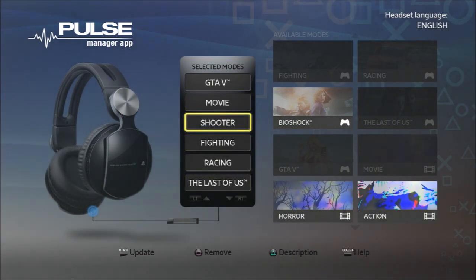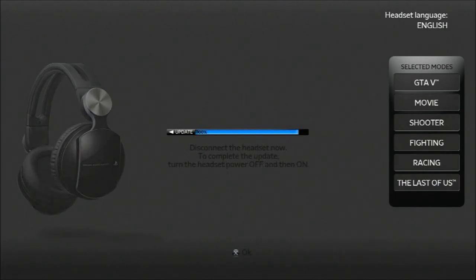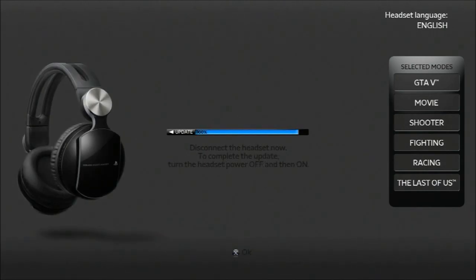Alright, so I'm going to update the headset. Of course I want to update it — I wouldn't be here doing a video otherwise. I'm going to fast forward now because it takes a few minutes, but you get the idea. As you can see, it's reached 100%, and the prompt says: disconnect the headset now to complete the update.